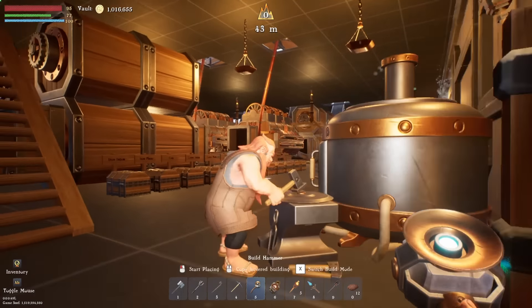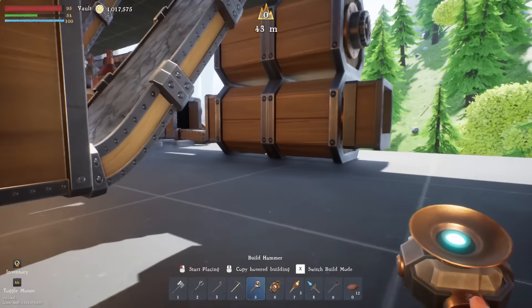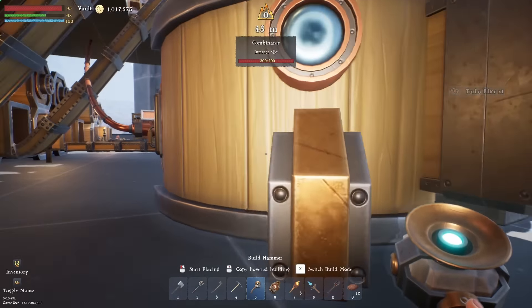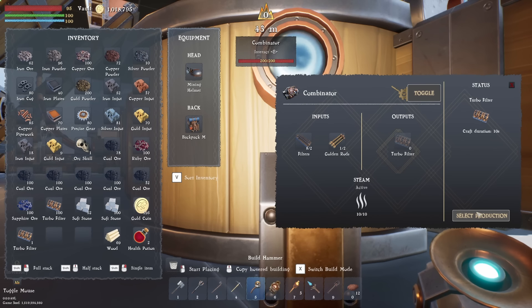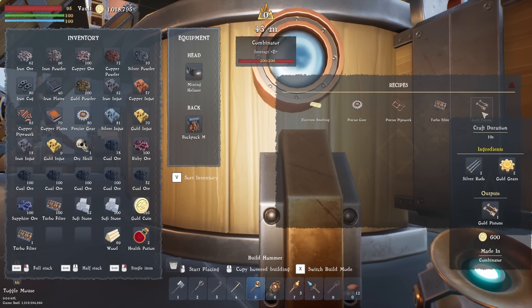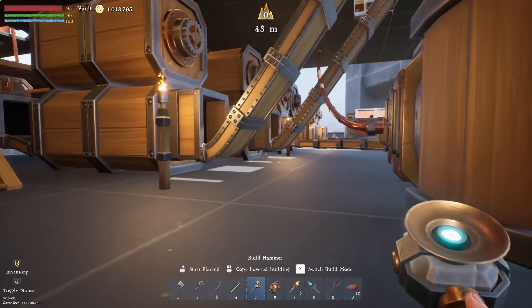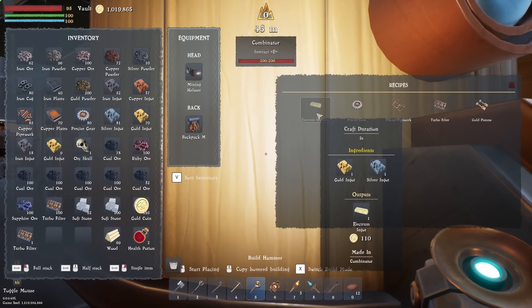If we head over to the combinator machine over here that's making stuff for us, we've got 100 - we got what we need. Filters and golden rods are coming in here, so that can carry on producing - that's going to make some money. In the electrum smelting, that needs one silver ingot and one gold ingot and it's made in the combinator. I may do that downstairs because we need some of those electrum ingots. The only thing I'm waiting for now is the ruby gems.